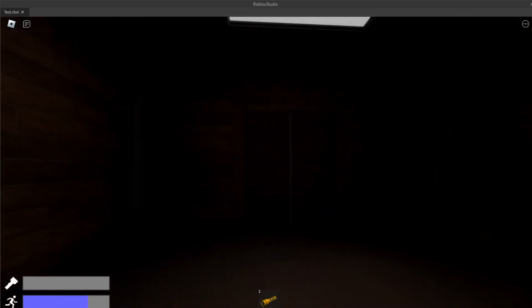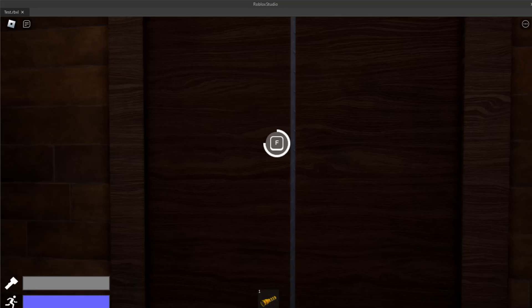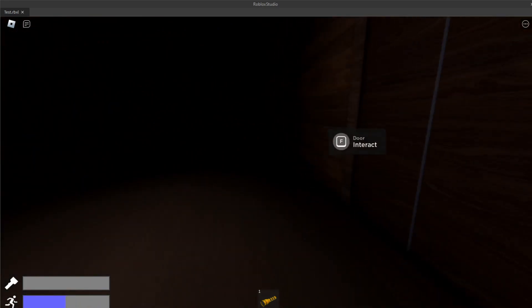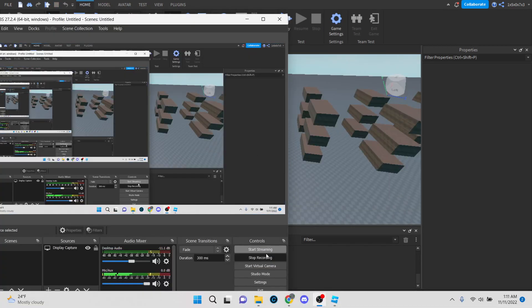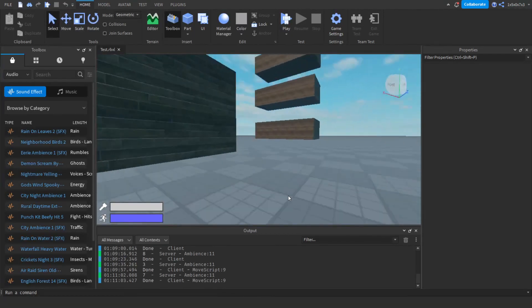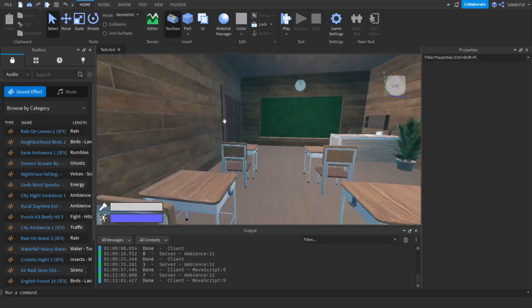That's pretty much it — nothing much added. If you want to see what the rooms actually look like... this is the classroom. Pretty empty, nothing really in it.